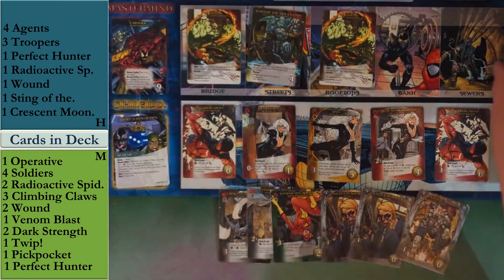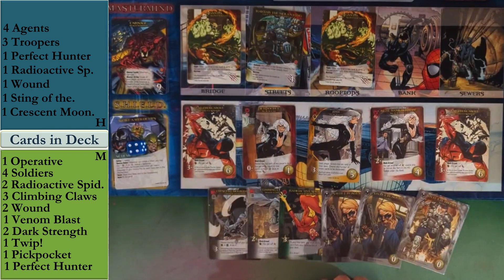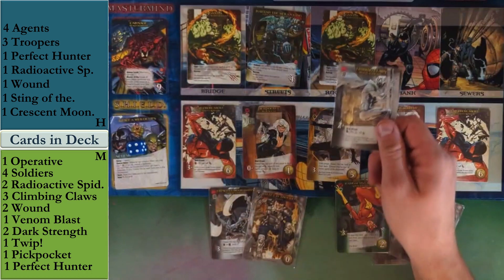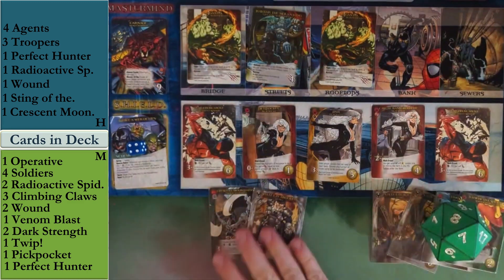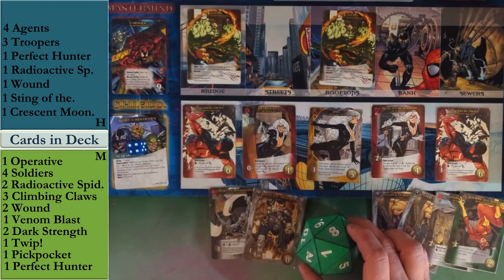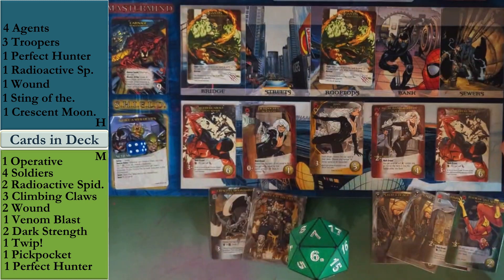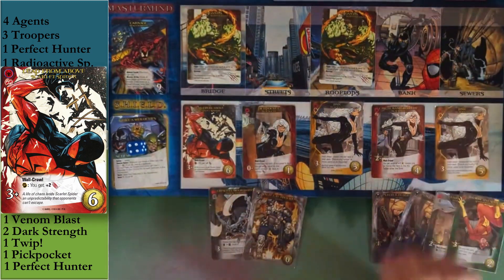Playing Radioactive Spider placing Climbing Claws on top, then Crescent Moon Darts to reveal and draw it. That gives seven recruit and four attack. Let's spend four to hit Rakthar — taking him out, spending one to rescue a bystander. With six recruit remaining, let's spend six and grab Leap from Above, Wall Crawling it to the top. It gets replaced with another Jinx. That should wrap us up.